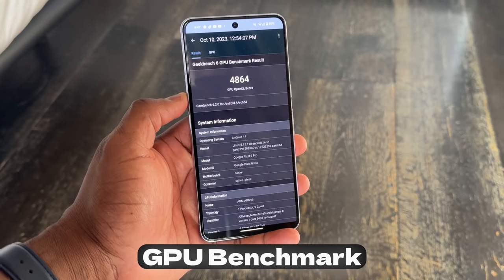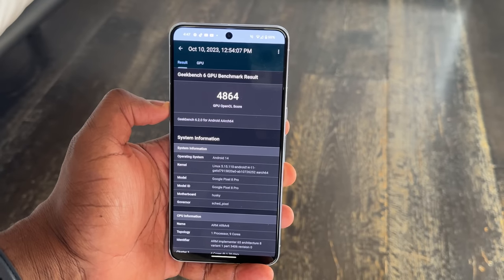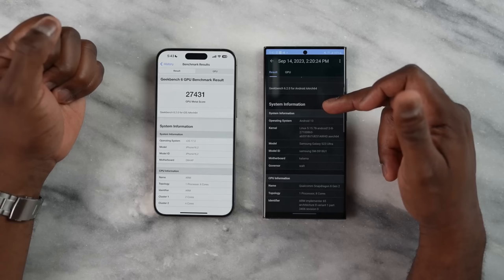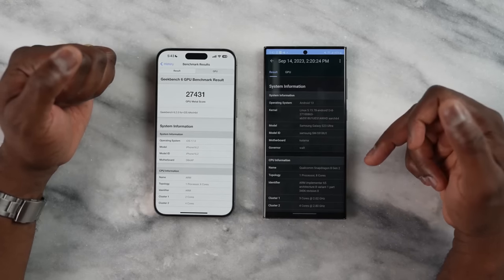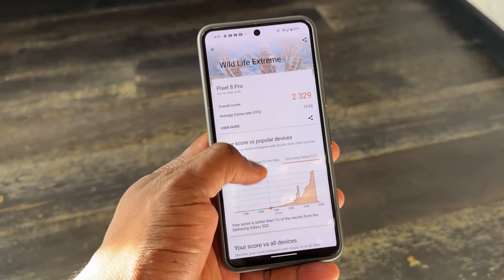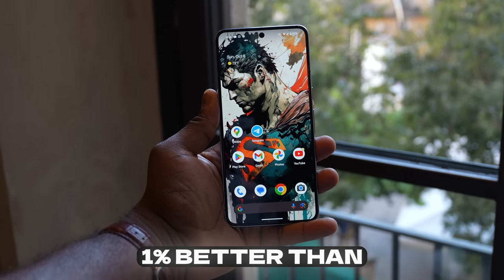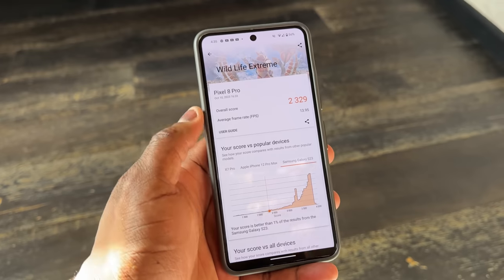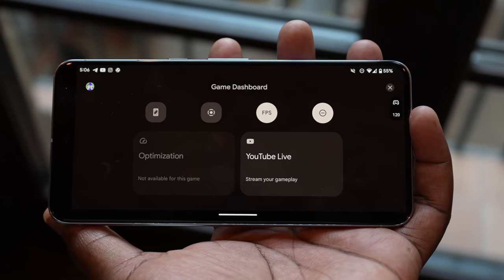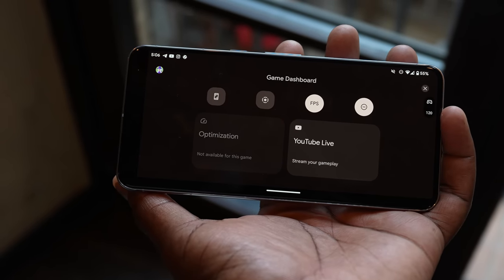Now when we go to GPU benchmark scores here for the Pixel 8 Pro, we have a score of 4,864 in OpenCL, which is a huge gap compared to the Galaxy at over 9,000 and the iPhone at 27,000 — though the iPhone uses Metal so it marks differently. This might be an indication of what heavy GPU use might look like with the Pixel 8 Pro. Looking at 3DMark scores, we have an overall score of 2,329 and against the Galaxy S23 Ultra it is only better than 1% of Galaxy S23 devices overall, so that score is pretty low. We'll be recording gaming benchmarks using the built-in game dashboard on the Pixel 8 Pro, since GameBench doesn't work with Android 14 yet.